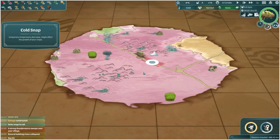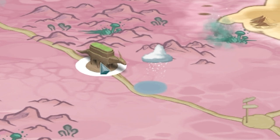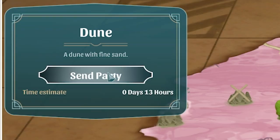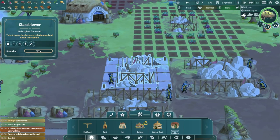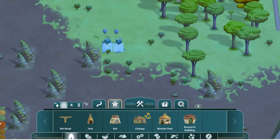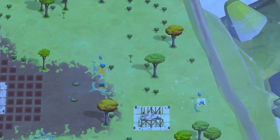We've got a cold snap coming up ahead - cold snaps affect the growth of your crops. I've got two choices: I could ask Ombu to run through it, I could sleep now so I have time to rebuild, or I can just let it happen. I might just let it happen. Let's send someone to that sand dune - it'll only take 13 hours and they'll be back with sand. We've completely run out of glass, which is not good.